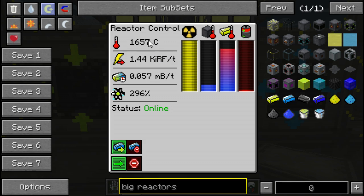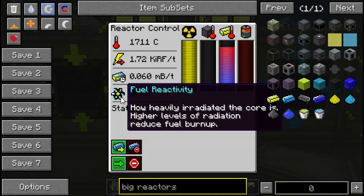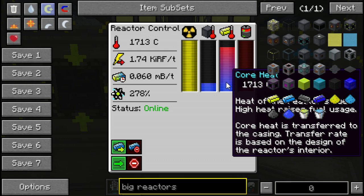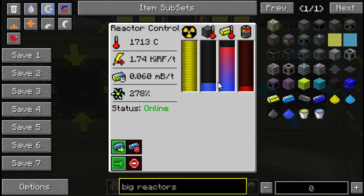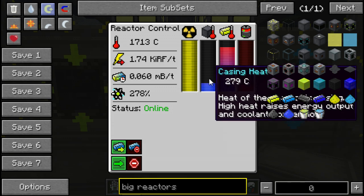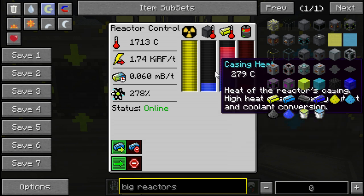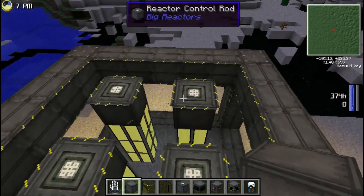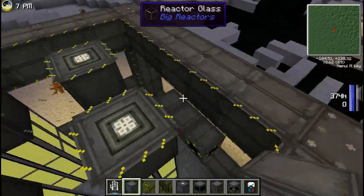Notice a few things: the temperature is going up, the energy produced is going up, and there's a fuel burn-up rate. There's also a level of radiation — radiation doesn't really do anything except slow down the fuel burn-up, so more radiation is actually better. The higher the core heat, the faster the fuel burns. The higher the casing heat, the more energy is produced.